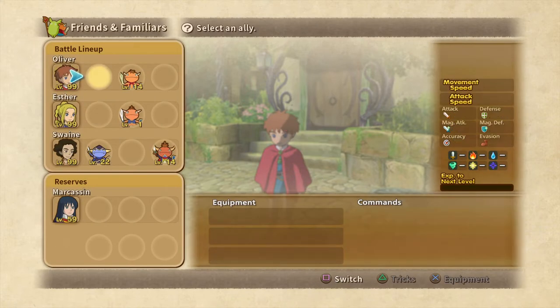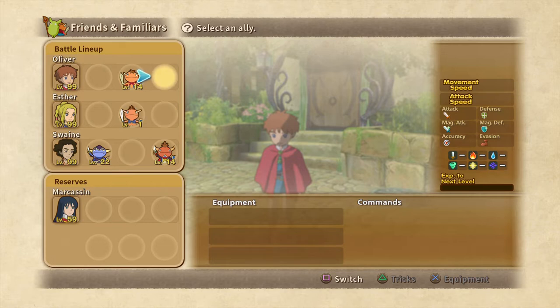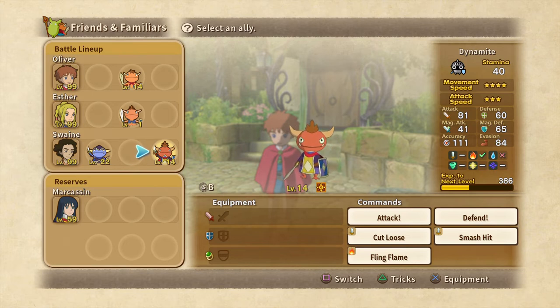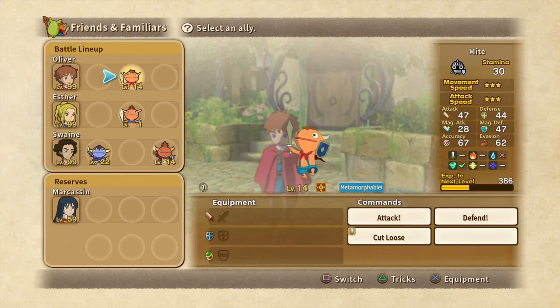So I have right here all four forms of the Mite familiar that you'll get at the very start of the game, as you probably know. None of these are correctly done at all — I just did this one, and this is the one I got at the beginning of the game. Now, what I'm here to show you guys today is the actual process of metamorphosis, of course.